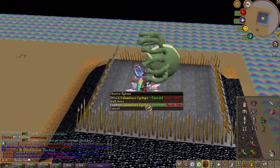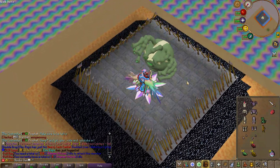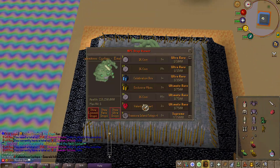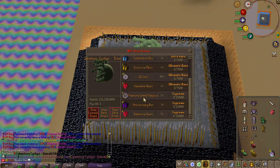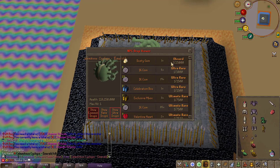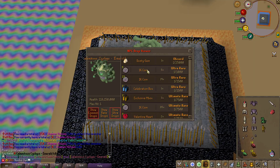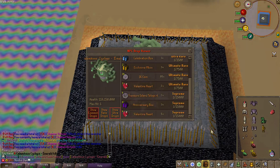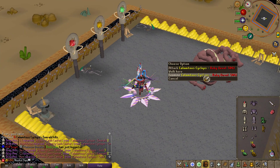There are three different versions of the boss. I just entered the Emerald version. If we check out the drops, he has some sick drops including a Dusty Gem at a 1-in-125,000 rate. This Dusty Gem is something you'll be looking for whenever you're fighting this boss.